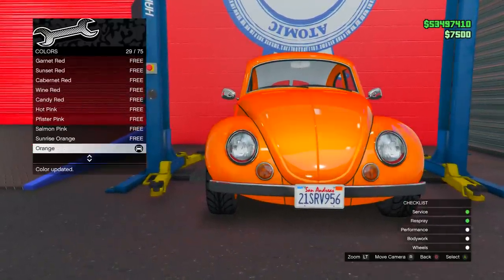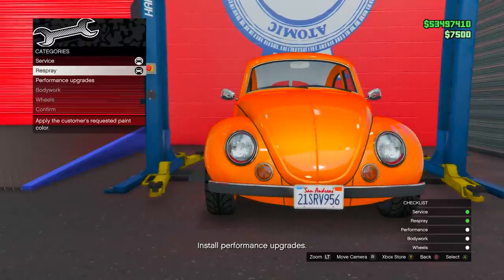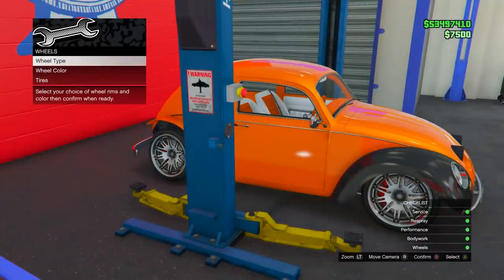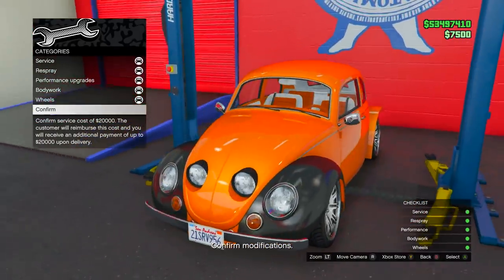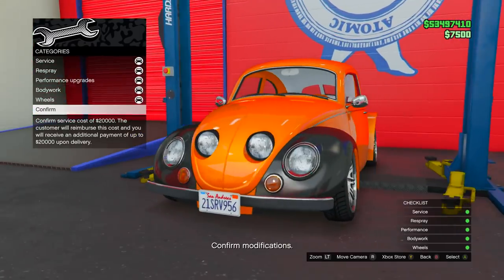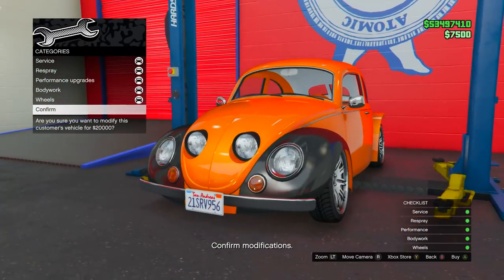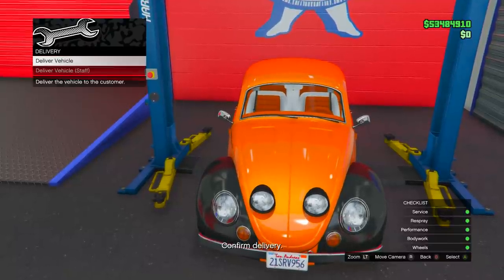We need to put an orange paint job on it, so just select orange. It says it's free right now but we're going to pay a flat fee after. We're going to make a lot more money than we spend though, so it's fine. Once you have all the upgrades it asks for, go down to confirm — it's going to charge you 20k, which is completely fine. You need to spend money to make money.